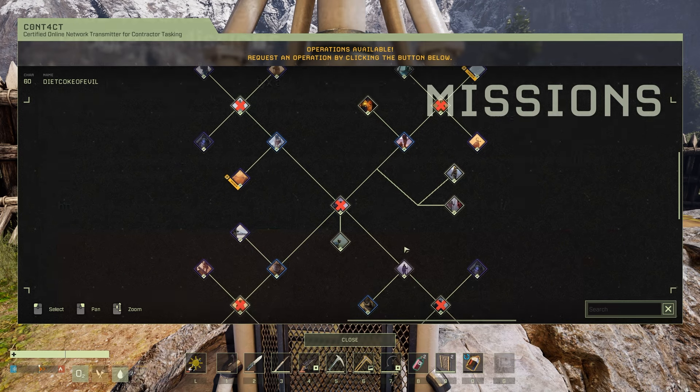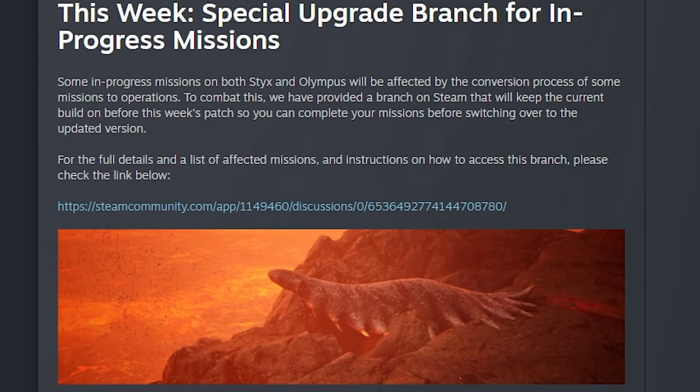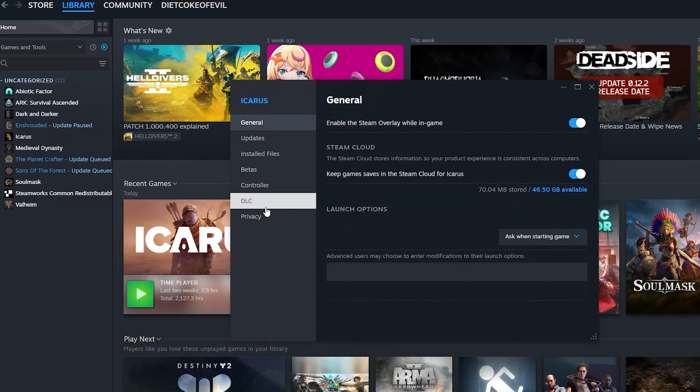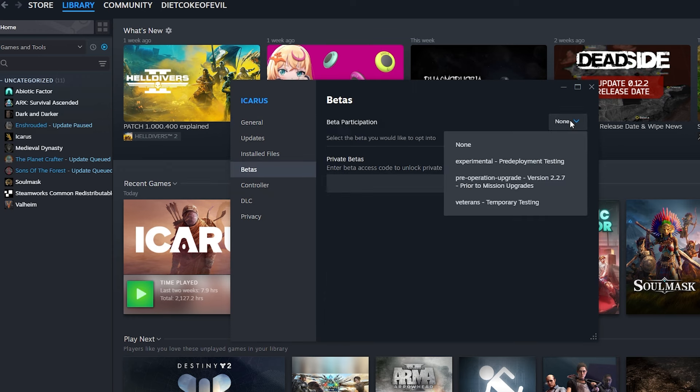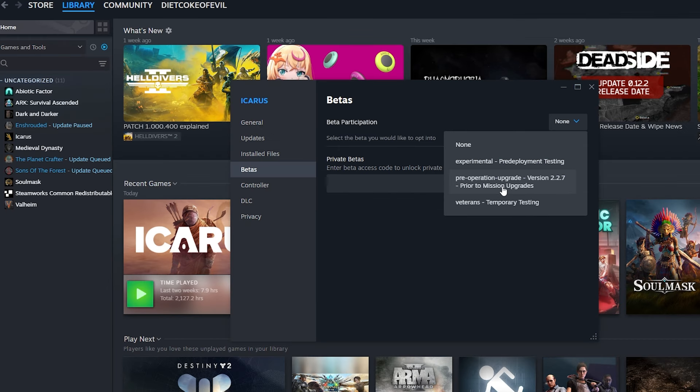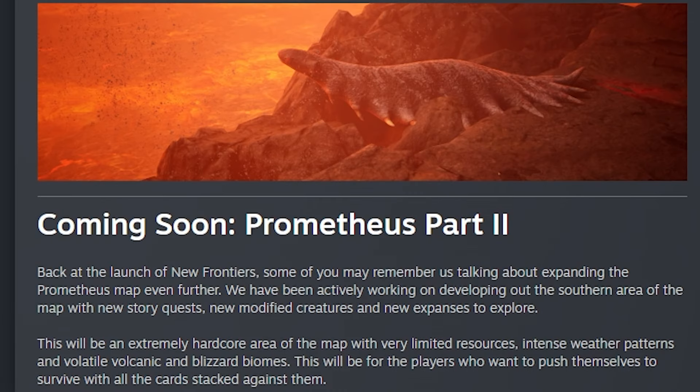This week, if you have any in-progress missions on both Styx and Olympus, they're going to be affected by the conversion process of some missions to operations. To combat that, they have a special branch on Steam. If you go to Icarus in Steam under Library, right-click it and go to Properties, then go to Betas and click on Beta Participation, you'll see a new version available called Pre-Operation Upgrade. This is prior to the mission upgrade, so if you need to go back and complete a mission before upgrading to the current branch, you can switch to this branch, complete the mission, then update back to the most current branch, alleviating any issues.